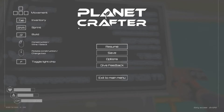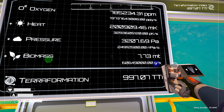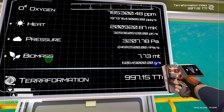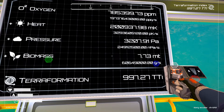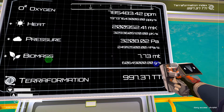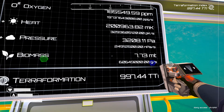Welcome to another Planet Crafter video. Today we are going to hit the next digit of the numbers. We are at TTi right now and I was thinking UTi was going to be next, but I had to reload my game — it's going to be PTi. So the next number on the terraforming index is going to be PTi. Let's go watch as this happens.